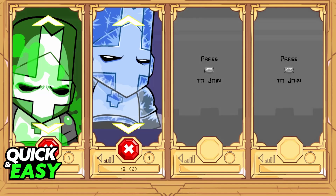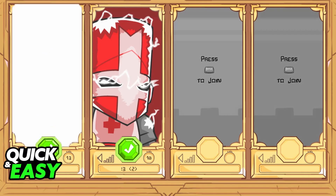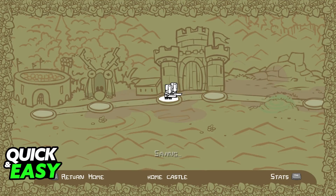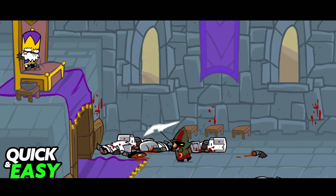Right now, I have a controller connected to my PC. Whenever I press A on the controller, I was able to select a character and then load in. As you can see, I can roster all of the characters, and once all of them have been selected, the game is going to start. I'll be able to control my character, which is the one in gray, using the keyboard that I have connected, and I'll be able to control the other one using the controller that I connected to my PC.